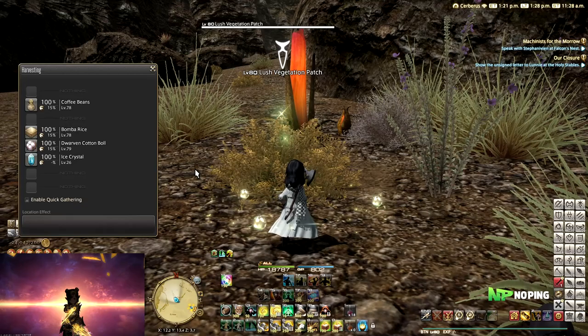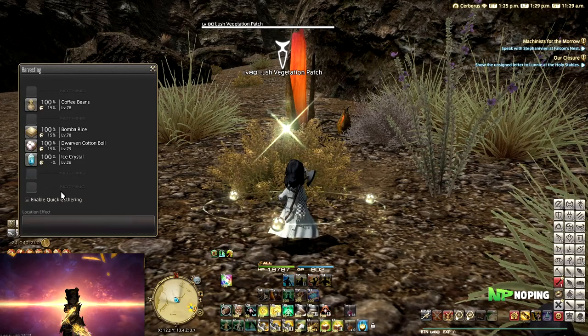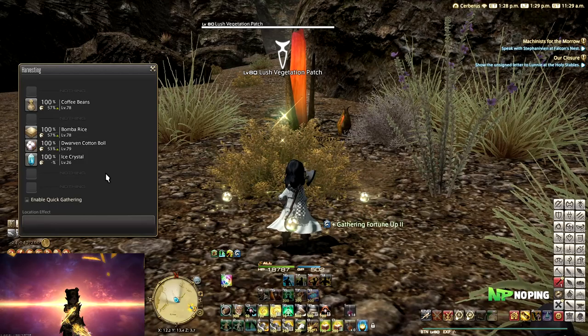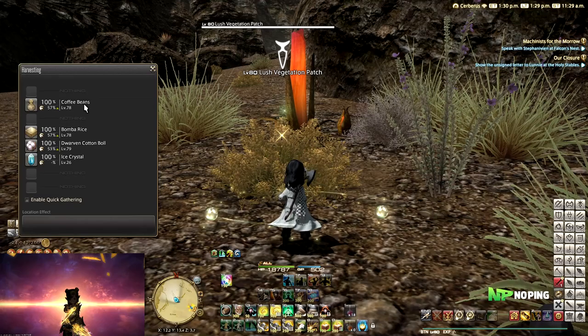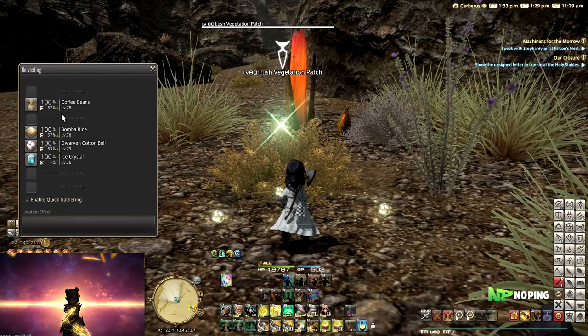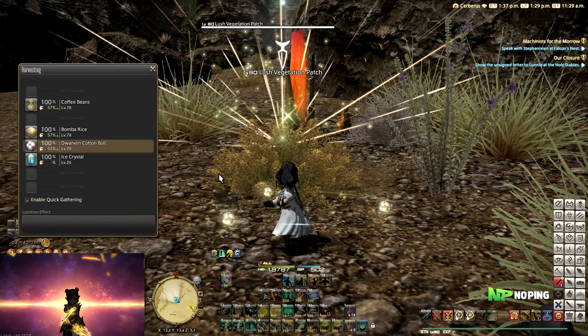Let's open up a gathering node to see what it looks like. This is a normal gathering node — because my gathering rating is high enough, we get a 100% chance to gather all of these things, and because my perception is high enough we can also get them as high quality items with a 15% chance. We can use things to increase this, like Leaf Turn III on my botanist, which will boost the high quality rate depending on how much perception I have — and it will have a higher increase on lower level items compared to higher level ones.